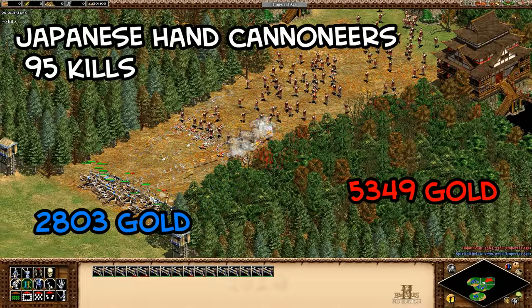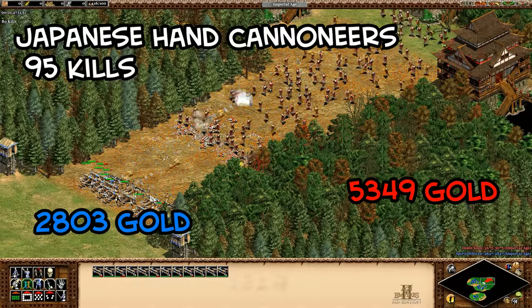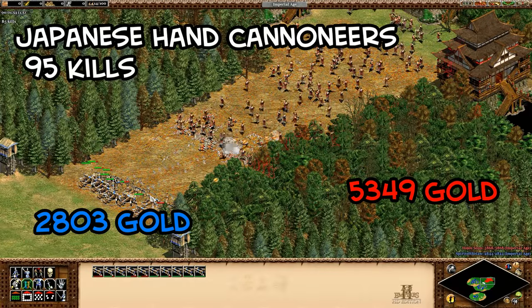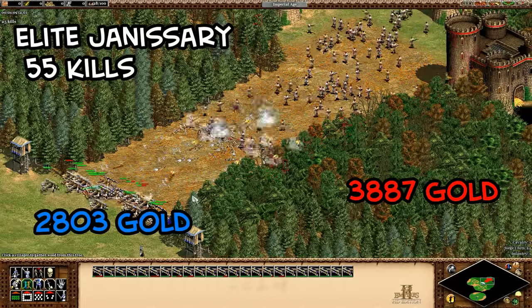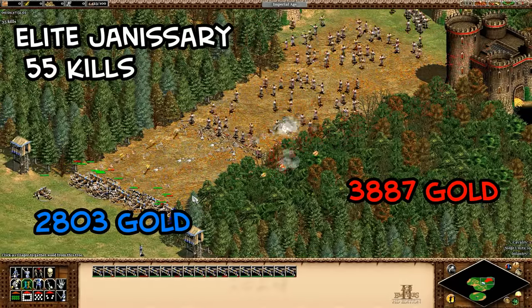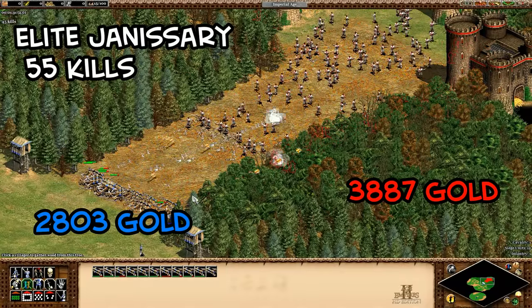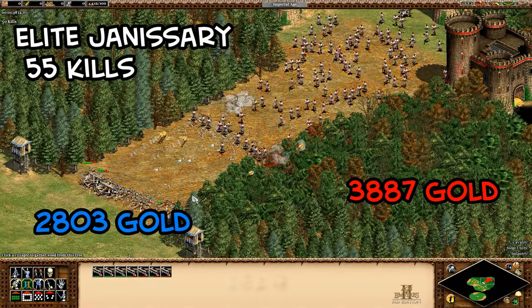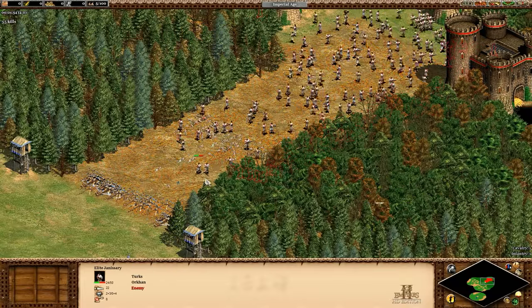Hand cannoneers were the worst exchange of any unit, mostly due to their slightly smaller range, low HP, and high cost — a lot working against them. Overall with archers, short range units do poorly against scorpions, but with long range like elite longbowmen they become an extremely efficient counter, and elite skirmishers technically work because of their dirt cheap cost.